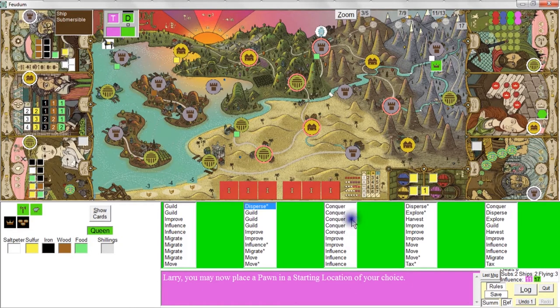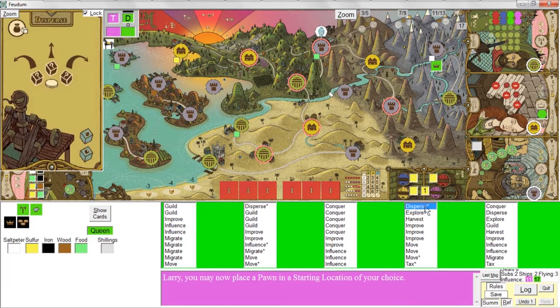The third turn is very heavily leaning toward the conquer action, and after that she'll lean toward influence, then improve. The fourth deck — a couple of those also have an asterisk, with a saltpeter symbol. If the Queen uses one of those actions, she is then going to take an extra action on her next turn, drawing from the fifth deck. The fifth deck leans toward improves and moves, and every so often does attacks, a harvest, an explore, or similar.